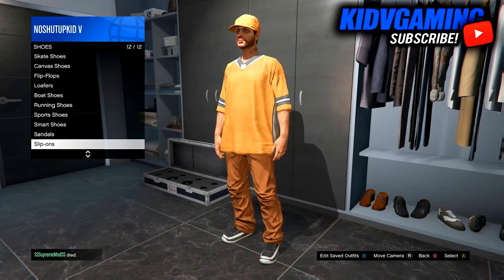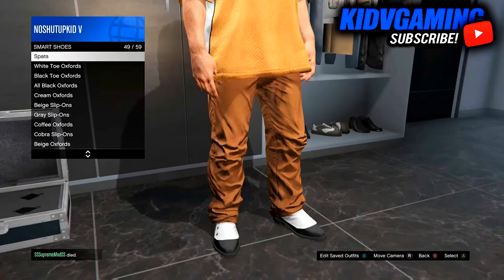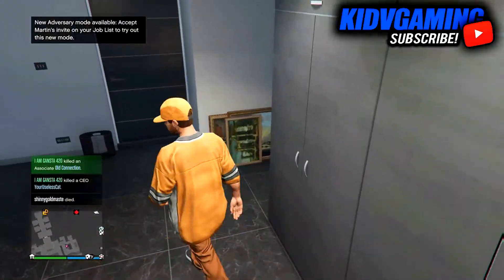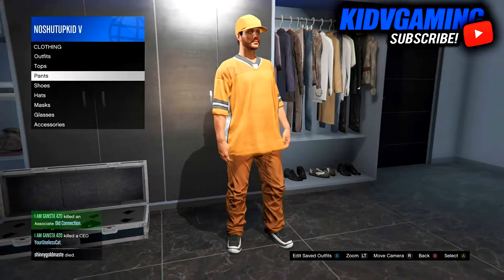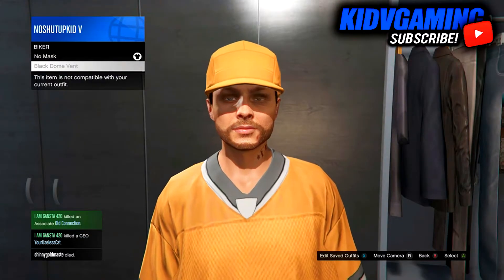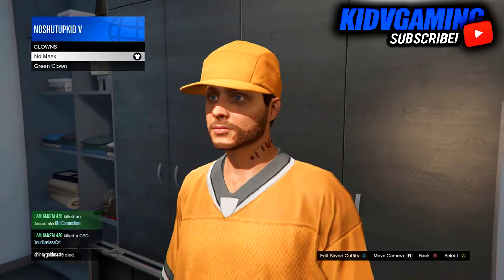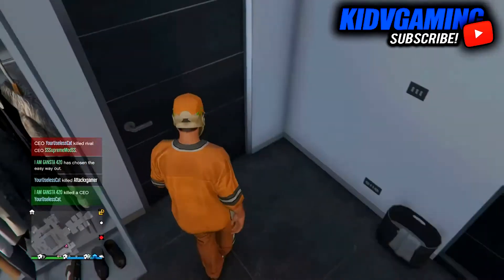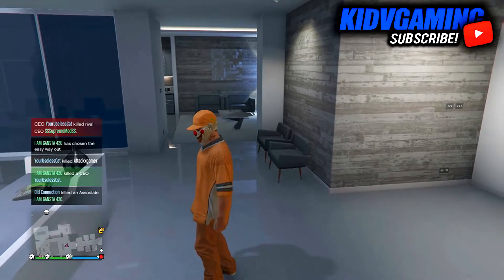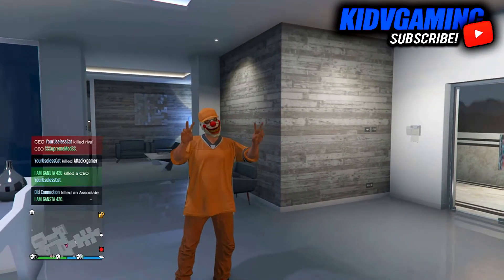There we go, some orange looking ones. Go to shoes and put on pretty much anything. You can also put a mask on this — you can do it from the interaction menu, just select the mask from there. But that's pretty much it with this video. Hope you guys enjoyed, don't forget to like and subscribe, and thanks for watching — peace my dudes.